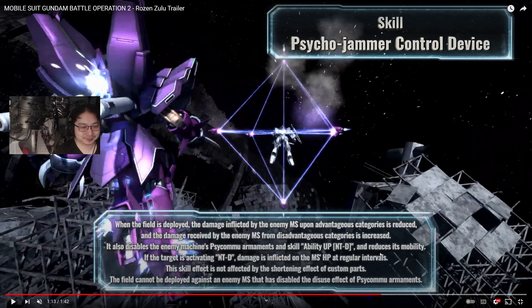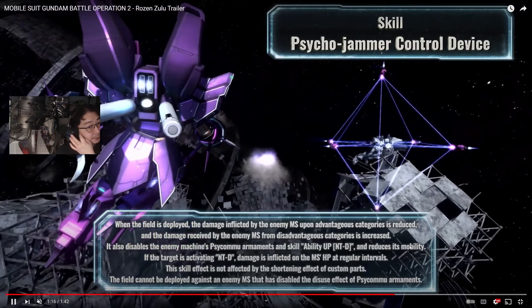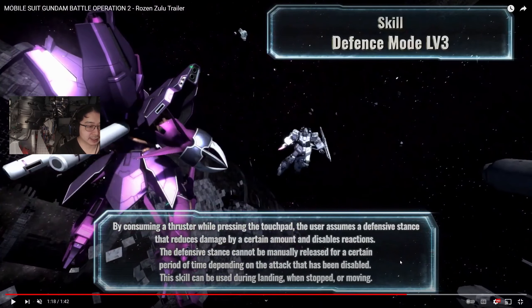It also disables psycho-mu armaments, NTD, and mobility — kind of like the effect the B-Packs has. If they're activating NTD, damage is inflicted on the mobile suit at regular intervals; I wonder if it's a fixed amount like incendiary rockets. The skill effect is not affected by shortening custom parts — good to know. The field also cannot be deployed against a mobile suit that has already disabled the psycho-mu armament disuse effect, so if it's already in effect when you spawn in, you pretty much can't walk on it.